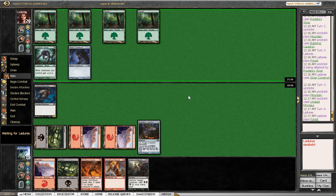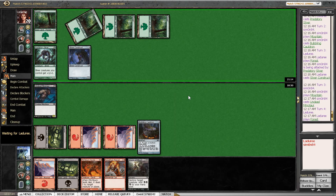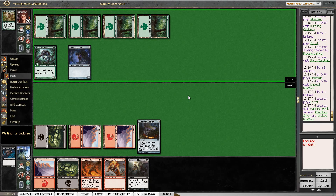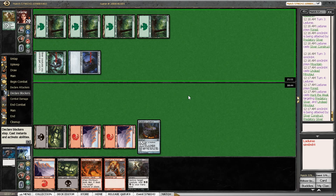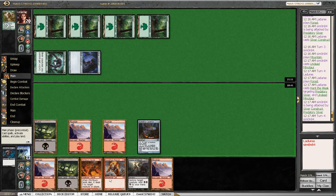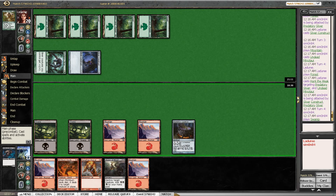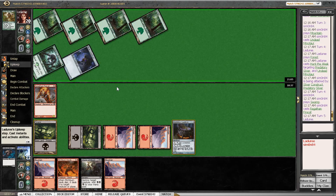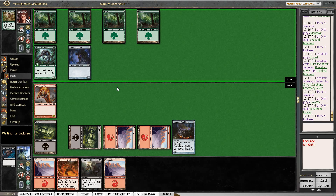It's going to be Giant Growth. I didn't consider Hunt the Weak, which is exactly what's happening here. If I had thought of that option I probably should have played the Fire Cat. On the other hand, this isn't much worse than losing the Minotaur to a Giant Growth — opponent did spend his whole turn, and Predatory Sliver is only a 3/3.